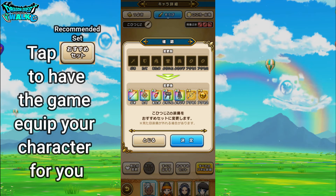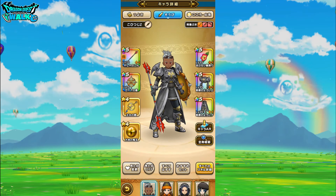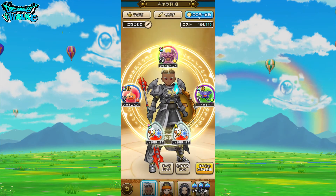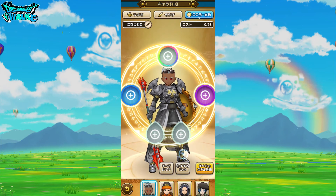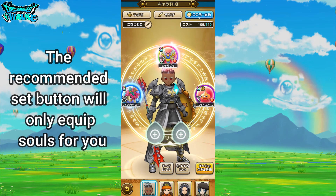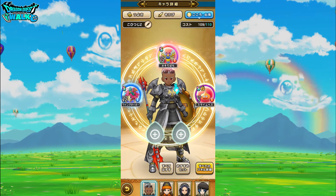And of course next to it you're going to have the Osusume Set button, and I can tap that — and I'm equipped with everything again. The same is also going to be for souls as well, and pearls. So you also have a Subete Hazesu — press that — and then I can also press the Osusume Set. But the Osusume Set only equips the souls for you; it doesn't equip the pearls. So for the pearls, I would have to equip them myself.